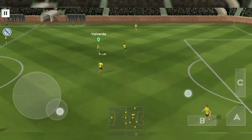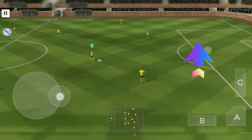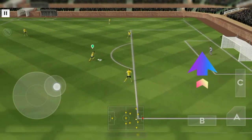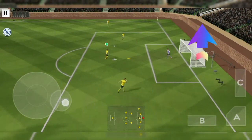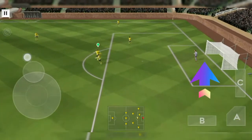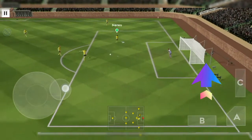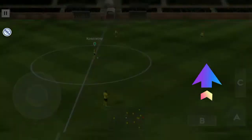The first skill is the rainbow flick. In order to do this, just swipe up on the right side of your screen. Just swipe up — as you can see here, that's the rainbow flick.